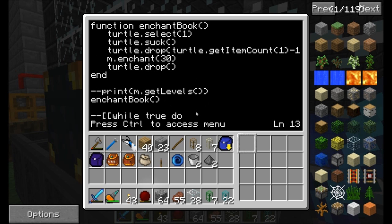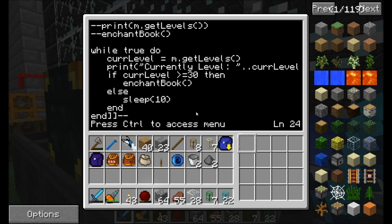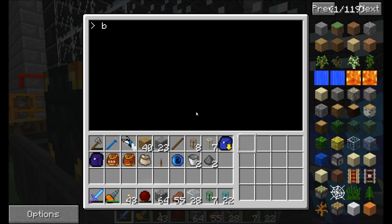Real simple. While true do — nice and easy, it's just going to constantly run. It's going to check the current levels and print it out with a nice little fancy formatting of 'currently level'. Then if current level is greater than or equal to 30 — so 30 or higher — go ahead and enchant the book. If it's not greater than or equal to 30, sleep for about 10 seconds and then try again. The reason I put the sleep 10 inside the else here instead of outside is that if this thing happens to be level 100, I want it to three times in a row really quickly enchant the books, burning through all its enchanted levels, and then just wait to get more.